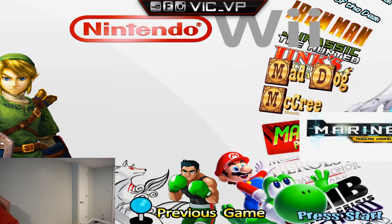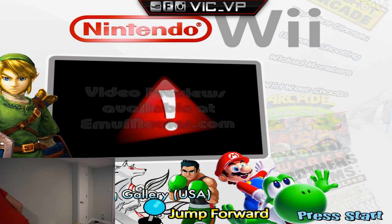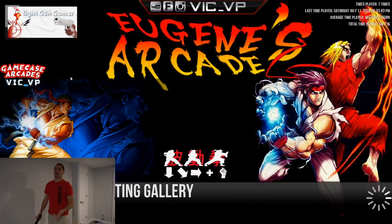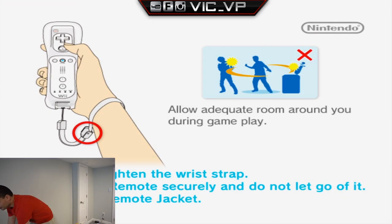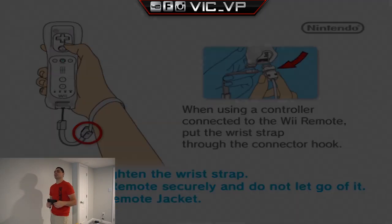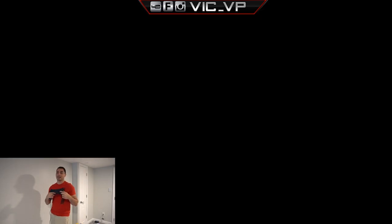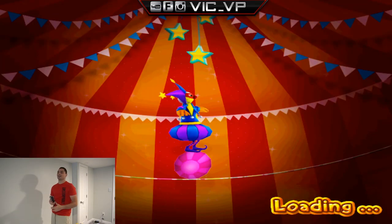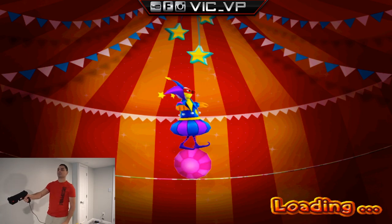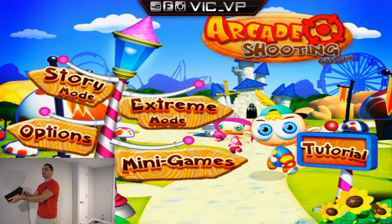Next I'll try Arcade Shooting Gallery — a game I haven't tested yet, so we're winging it. It's an arcade shooting gallery game so hopefully it works well. Sometimes I can skip the menu using the A or B button. I tried setting things up with Z but it would just spazz out too much. Running Dolphin with dual aim tracks and the Mule Shooter is complex.